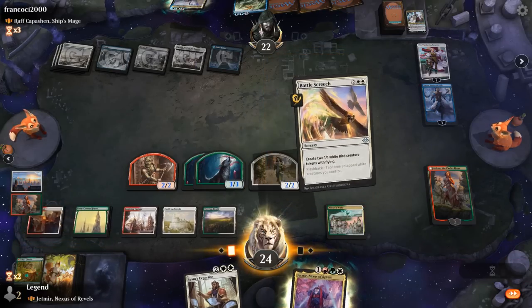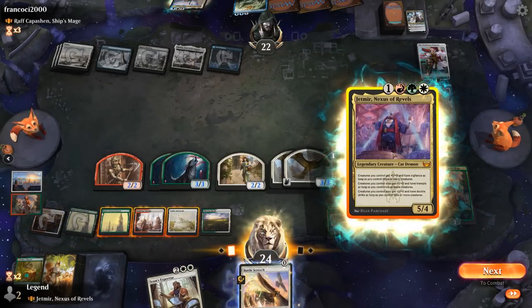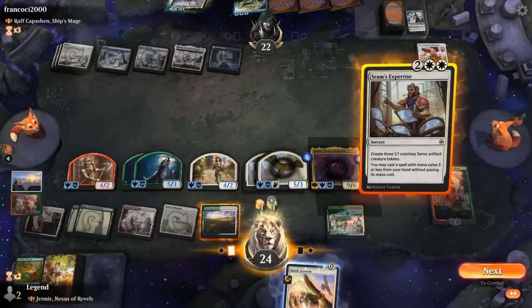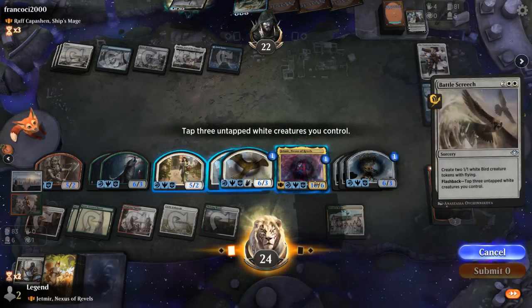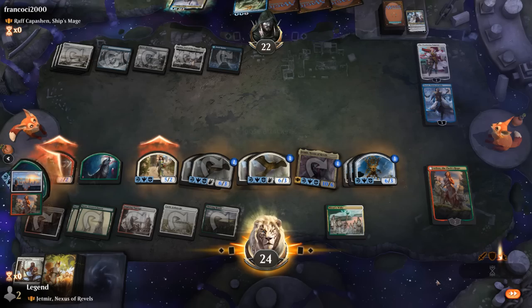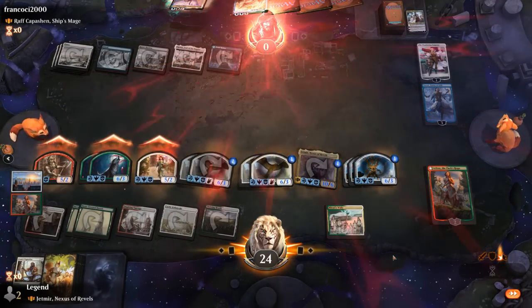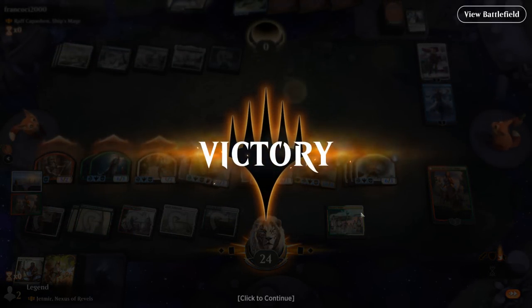We play Battle Screech, then Jetmir, and Sram's Expertise. We flashback Battle Screech tapping Jetmir and the two summoning-sick birds, going face. First Strike damage comes in, then regular damage, and that's the win. Always satisfying beating a control deck.